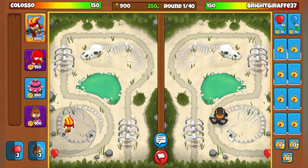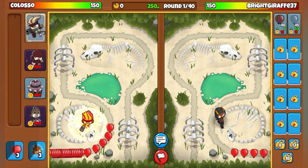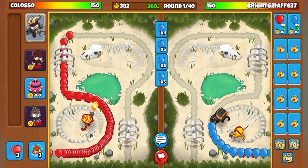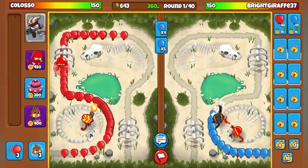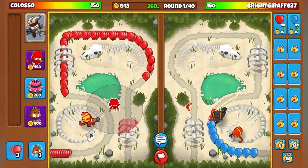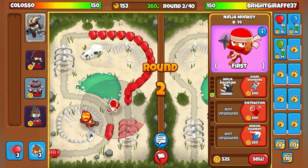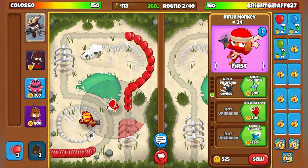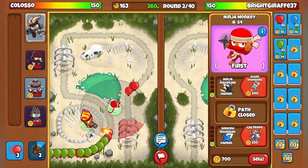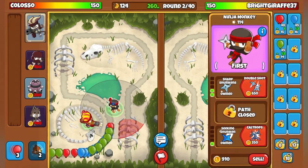The first thing I do is always save up for my hero. Yeah, this is a good spot. I've placed my first ninja monkey right there, and this will stop me from losing any lives.